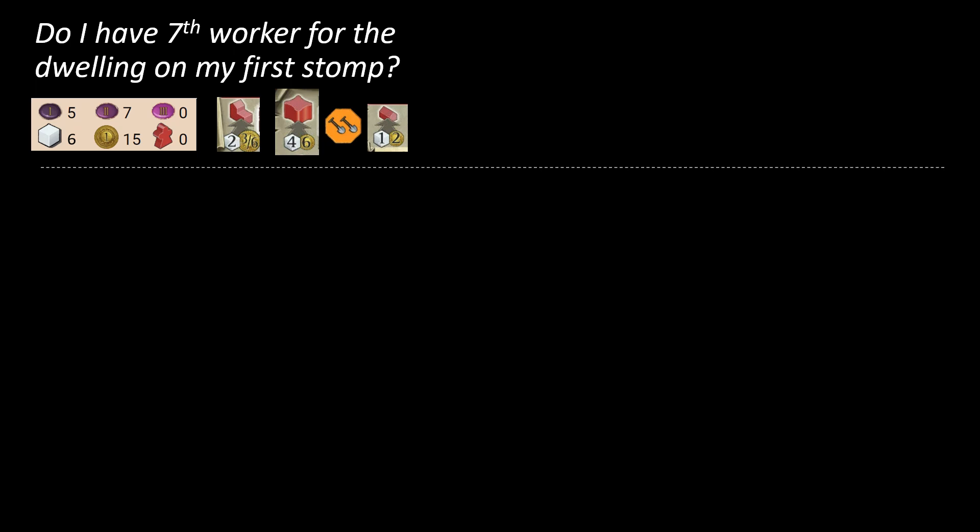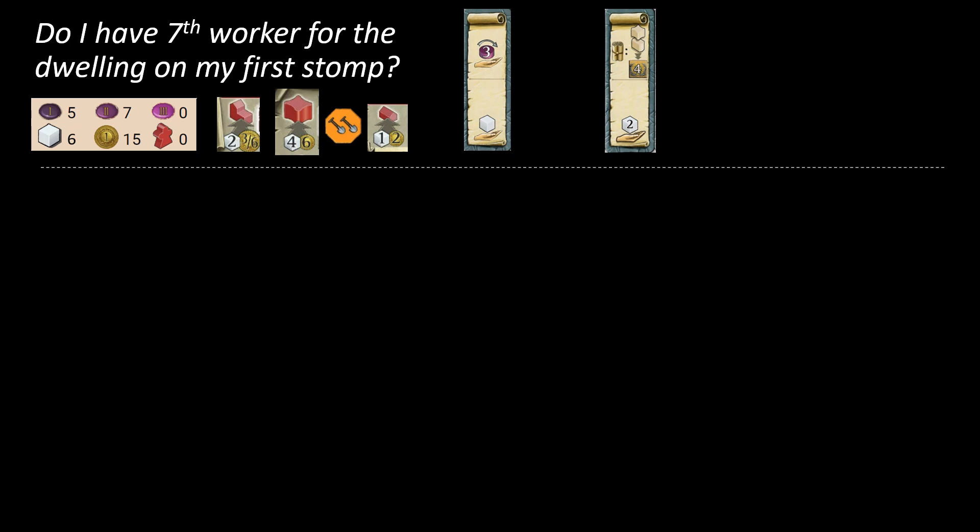I'm simplifying thinking about Giants openings into three simple questions. The first one is: do I have a seventh worker for that dwelling on my first stomp? Those first six workers are already accounted for in getting the TP and stronghold. How am I building on that first stomp? The two obvious sources are: if my starting scroll is the big building scroll, it has two workers on it; or if I'm on worker power. With the scroll, I can just stomp, build on it with that extra worker, and I'm done.